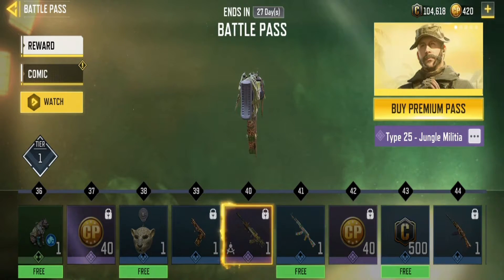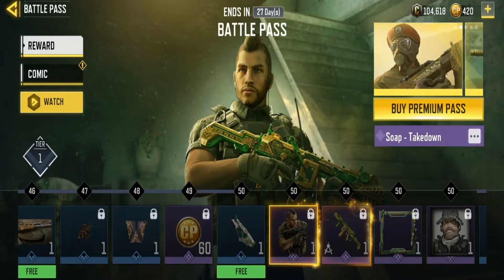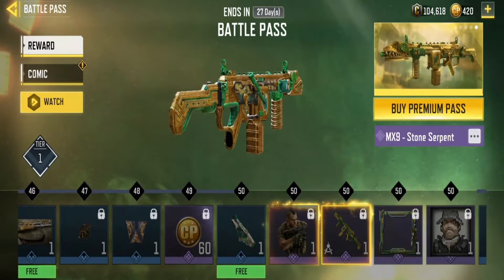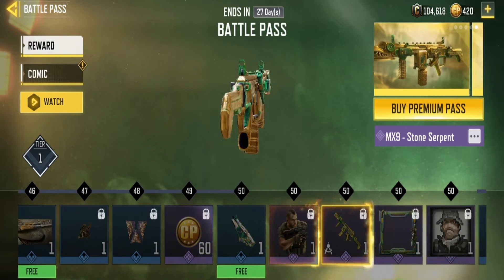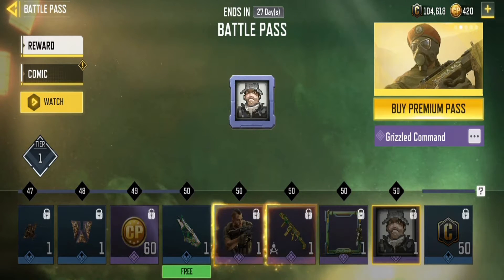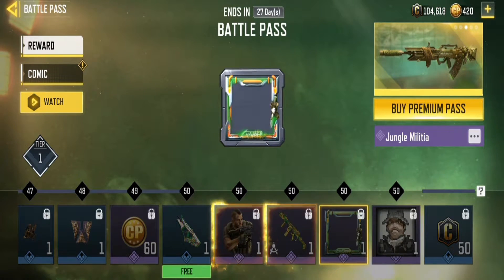At tier 40 you'll get the Type 25 Jungle Malaysia, which is actually kind of trash to be honest. And lastly at tier 50 I'll get the Soap Takedown and the MX Stone Serpent, which actually looks really cool. There's also like a pixelated photo of Captain Price — what the heck is that?